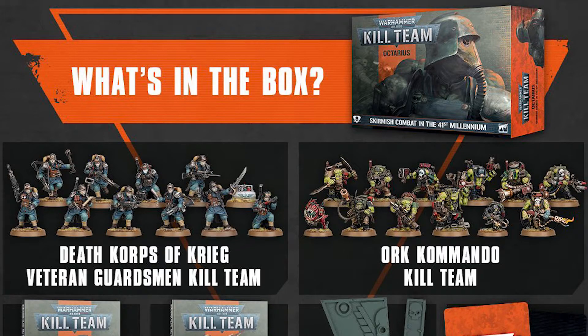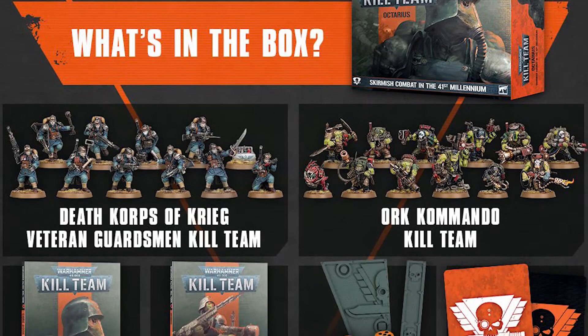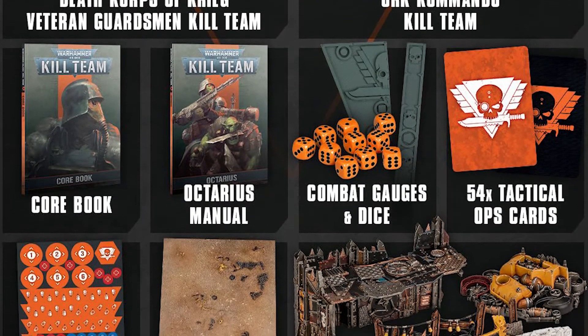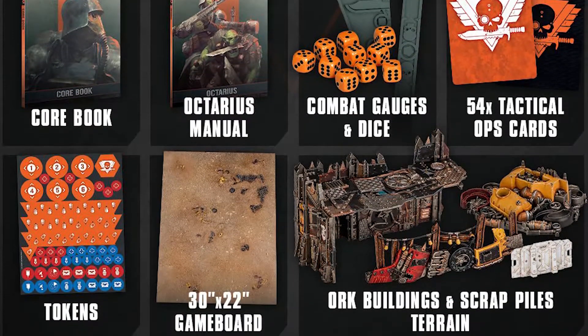In the box you get 10 Krieg models and 12 Orc models. You also get enough Orky terrain to make a little Orc shantytown, which is cool. Me and a few of the guys from the gaming club are going to combine our sets and make an Orc town for a fully thematic board.